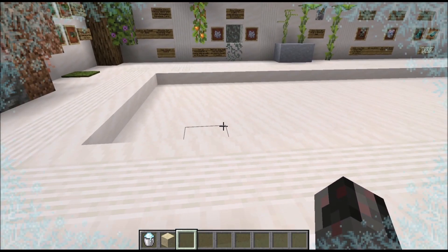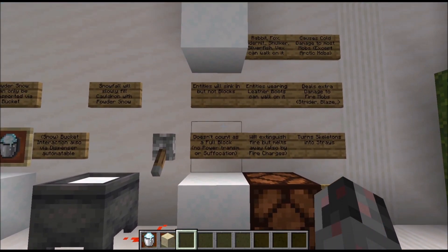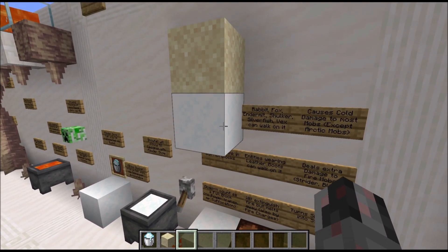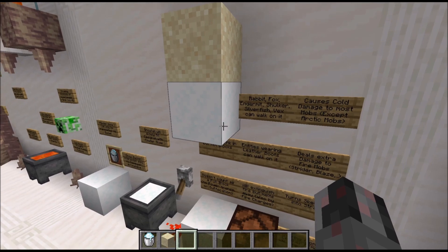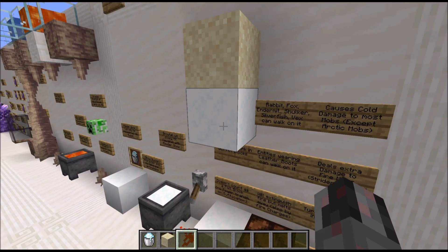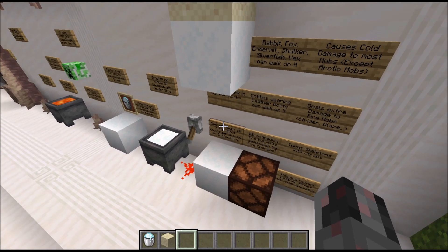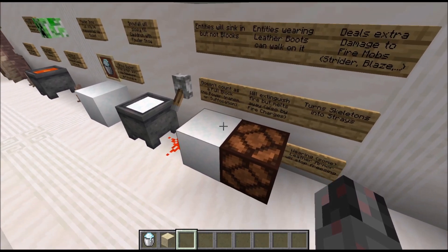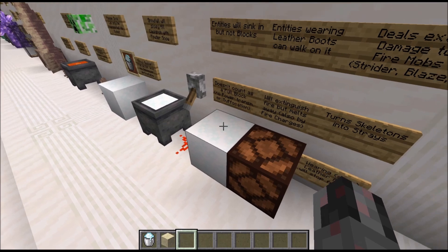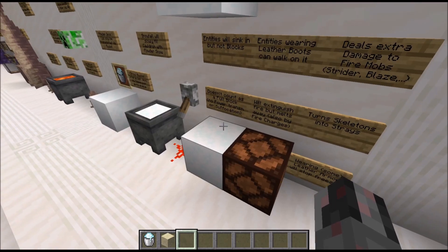If you are inside powder snow, you will see a freezing animation, meaning you are getting cold damage and may die if you stay too long. Arctic mobs like the polar bear will not be affected, while fire mobs like the strider or blaze will get additional damage. Skeletons will slowly turn into strays, which allows you to create stray farms by modifying skeleton farms. If you are wearing any kind of leather armor, for example leather boots, you will not get cold damage.